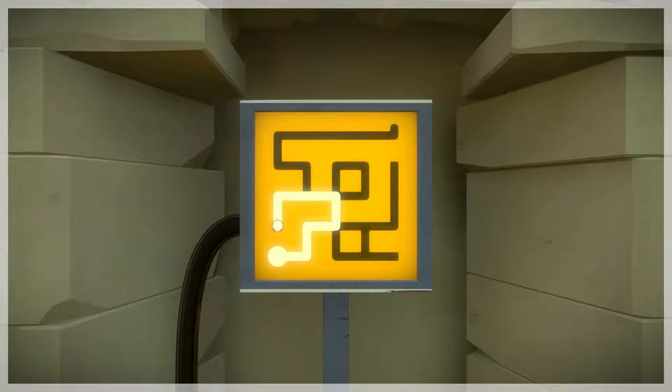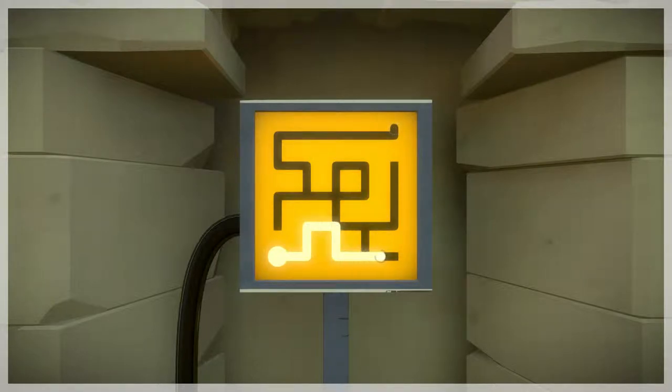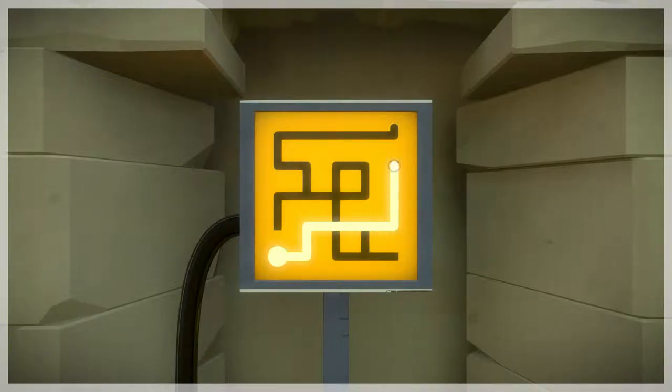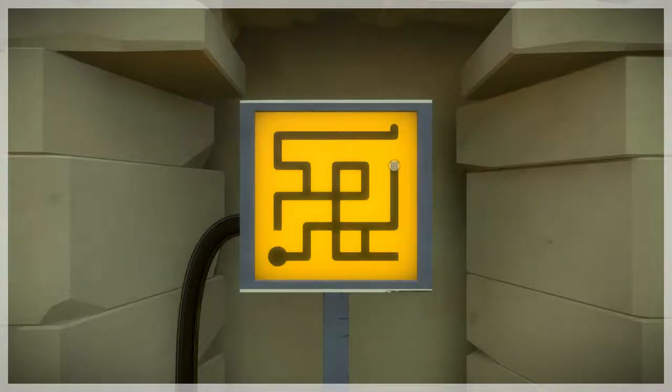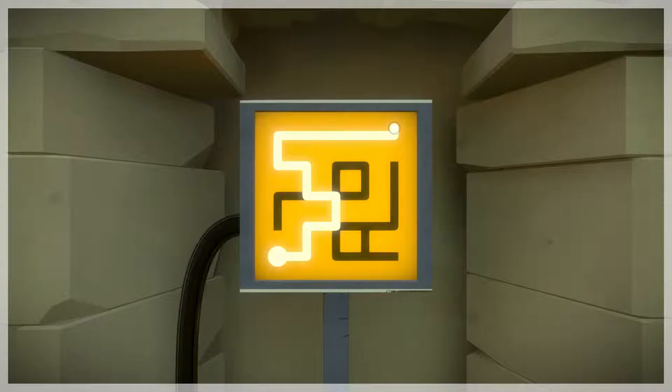Also, not all exits are created equal. I can go to these other endpoints, but they're flat, and really nothing happens if I try to finish. If I do try to finish, I get this very clear deflating noise and the light goes dim, and we're still on the puzzle screen. Every visual indication says, nah, you got this wrong, try again. So we're presented with a little bit more windy path, but still something that fundamentally adheres to the same basic rules that we have learned from the previous puzzles.